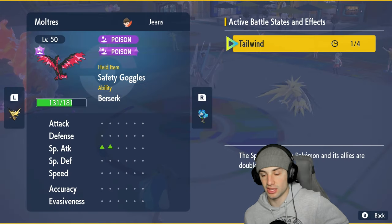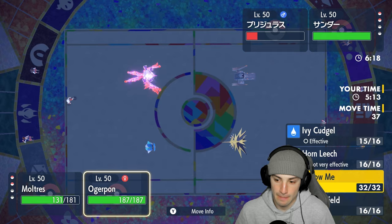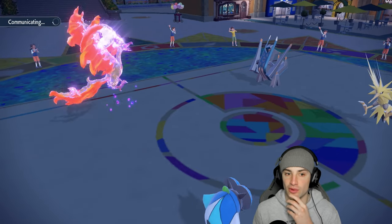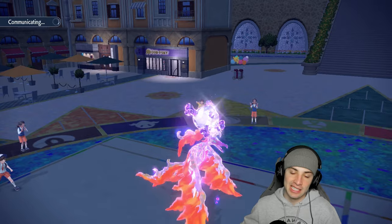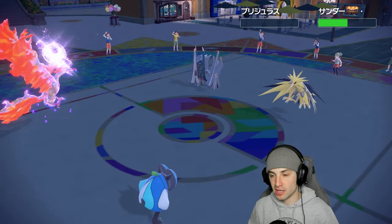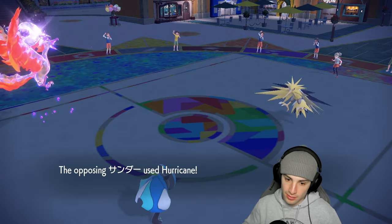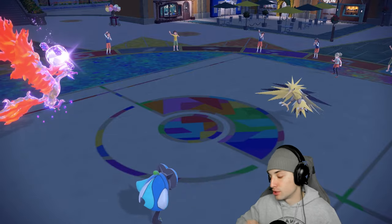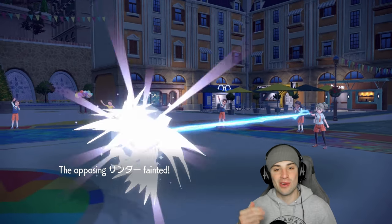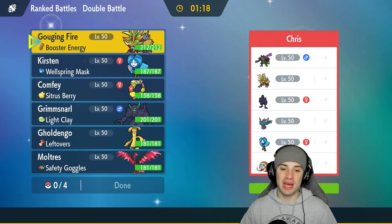They send out Zapdos as their final Pokemon. One turn left in Tailwind — sending a Fiery Wrath to KO Archaludon, plus Ivy Cudgel. Fiery Wrath lands, Archaludon goes down. Ogre Pon likely can't outspeed Zapdos, but Zapdos's Hurricane misses. Ivy Cudgel finishes it off. Galarian Moltres thriving in match one — we win!